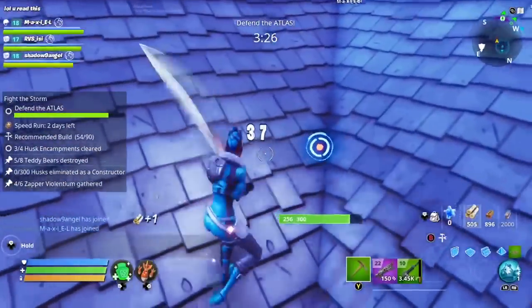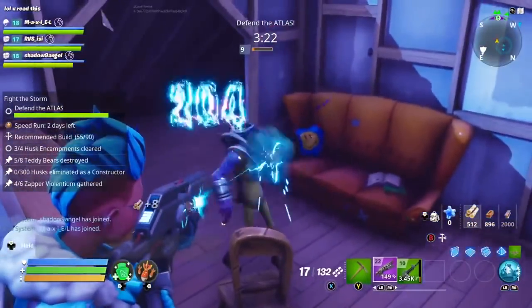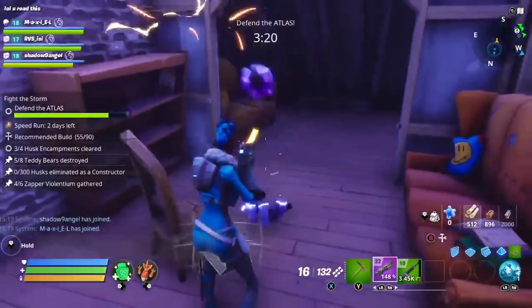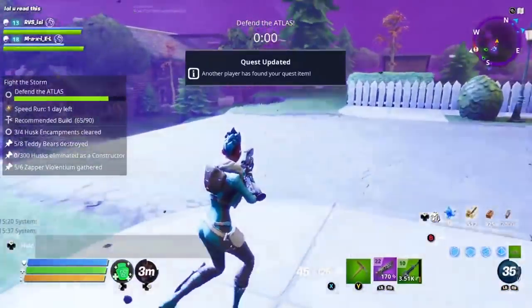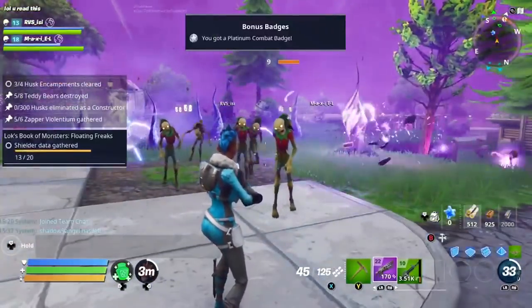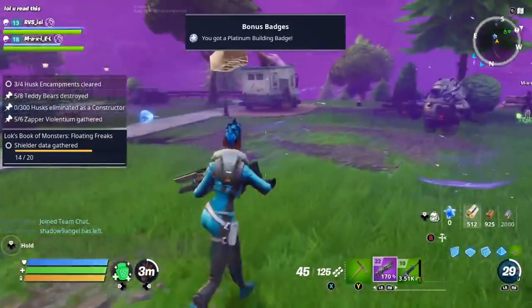Making my way around the back of the map looking for my final encampment. There's a laser guy in here - going out of my way to hunt. There we go. We need one more encampment, three more teddy bears, and one more of the blaster elements.